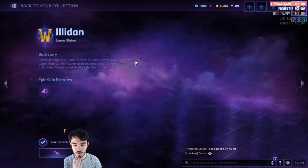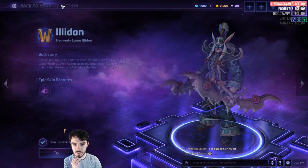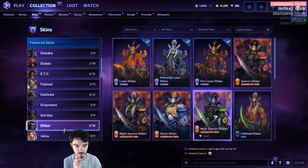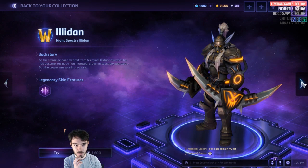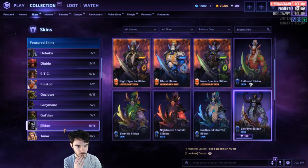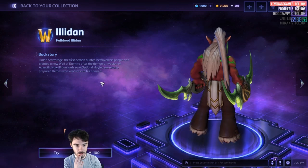Illidan. Lunar Illidan — you cannot buy this now because it's a special time thing. Spectre Illidan is now a Legendary skin. We've got four variations now: Spectre Illidan, Night Spectre, Ghost Illidan, and Neon Spectre. We've got Felblood Illidan — I think this is new. Look at that, that's cool.